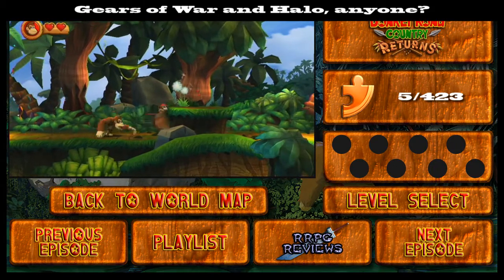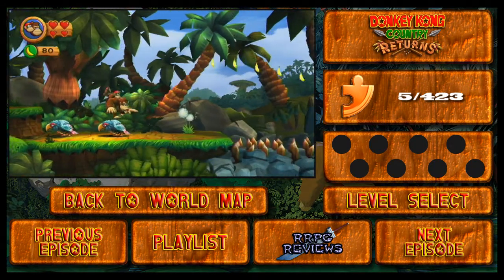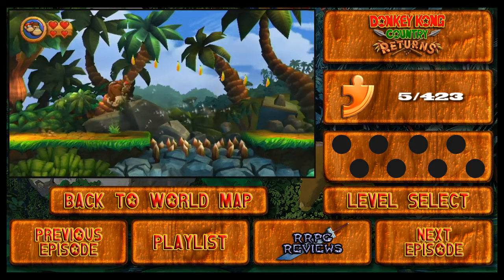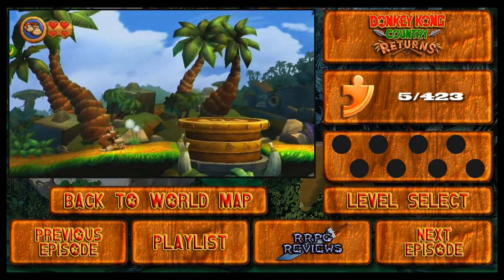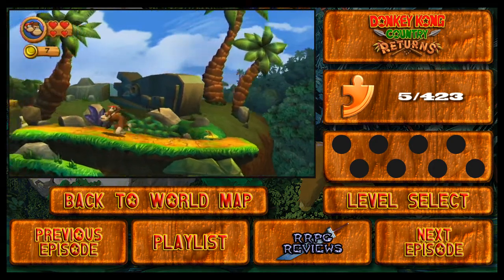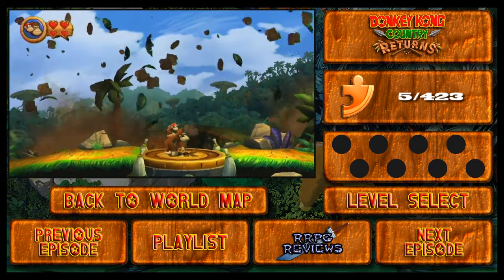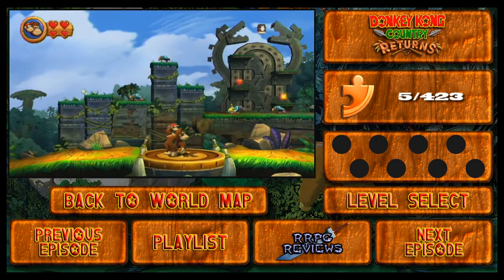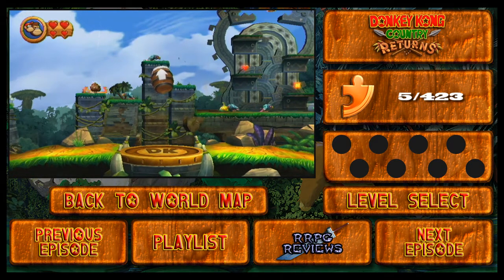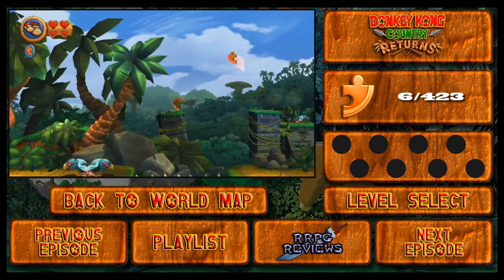We get the DK barrel and unlock Diddy Kong. An interesting thing to know about Donkey Kong Country Returns is that in this game you don't actually control Diddy Kong — you mostly control Donkey Kong when you're in one player, because Diddy Kong is on his back. You can't control Diddy Kong unless you're playing two-player co-op. I guess they wanted you to feel more in control with Donkey Kong, since many people were complaining about Donkey Kong feeling clunky in the original. But I love playing both characters either way.